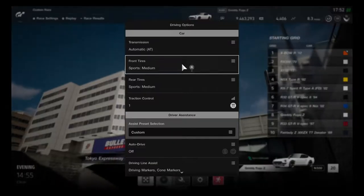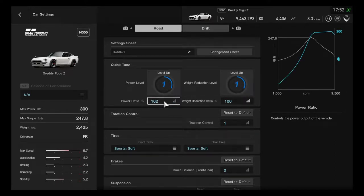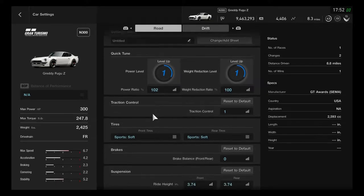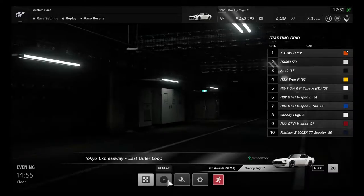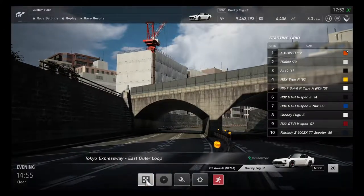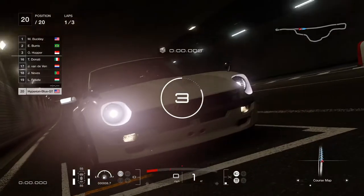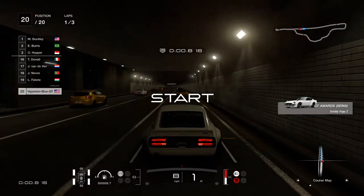Going to race on the east outer loop this time in the evening. Upgrading to sports soft tires and giving a little more upgraded power ratio by 102%, which will make it well matched at 300 horsepower. The N300 is commonly well matched to have a 100 limit. Let's go for race round two - drive hard and give it a little drag run.